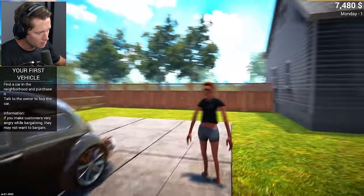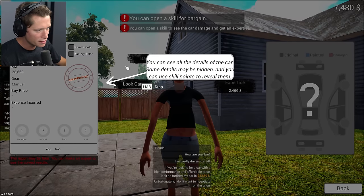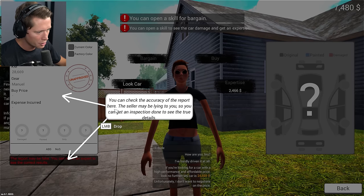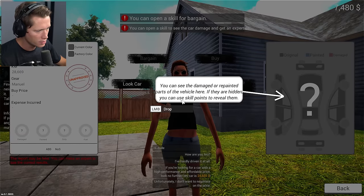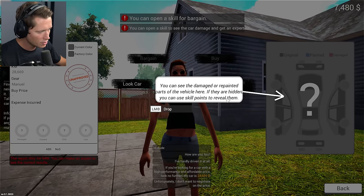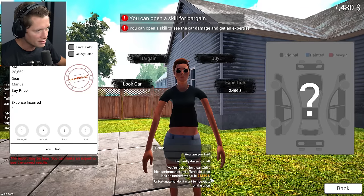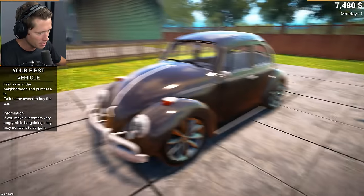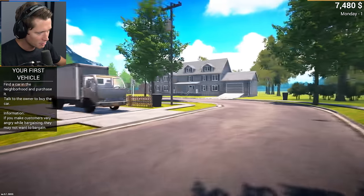The tutorial warns: if you make customers very angry while bargaining, they may not want to bargain. You can see car details — some may be hidden, you can use skill points to reveal them. The seller may be lying, so you can get an inspection done to see true details, and check if the vehicle is damaged or repainted. First seller is asking $24,659 — way out of our budget of $7,480.